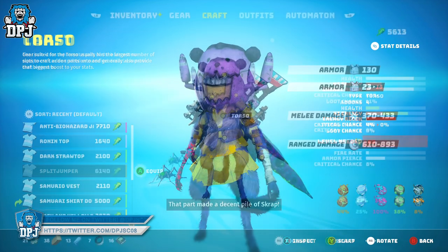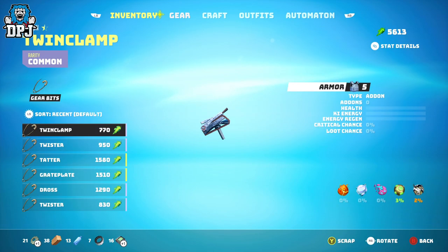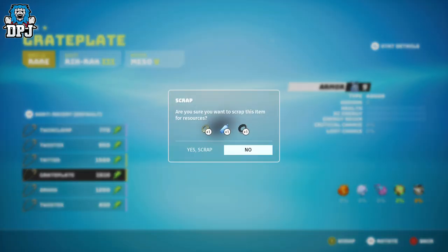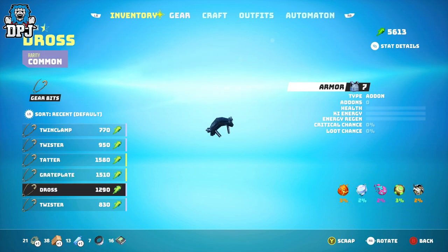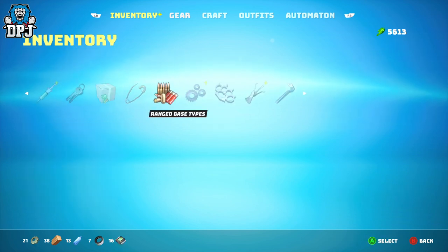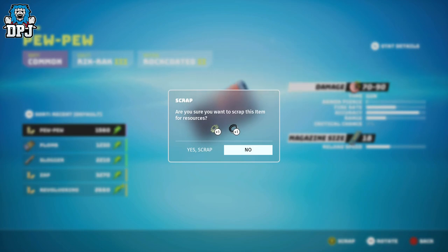Within your inventory you can also scrap everything you don't need, and like I said it does accumulate for sure. You are maxed at 99 pieces of each material type, so keep that in mind. They rack up quite quickly without you even knowing, especially when you start scrapping and dismantling things you're never going to use.